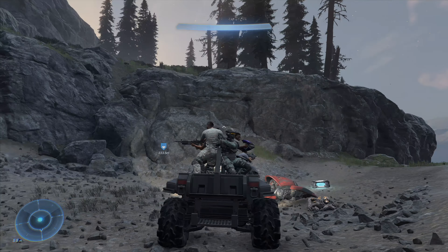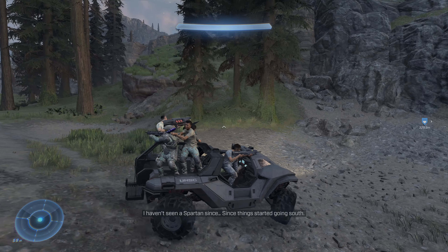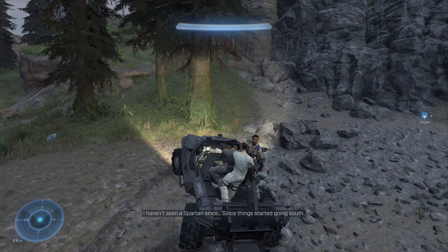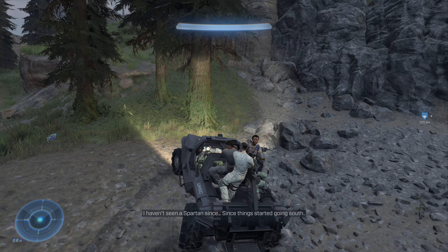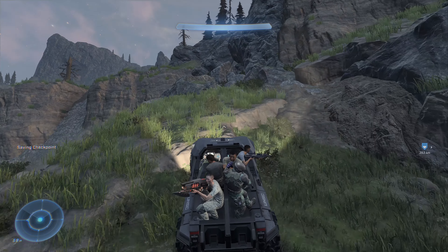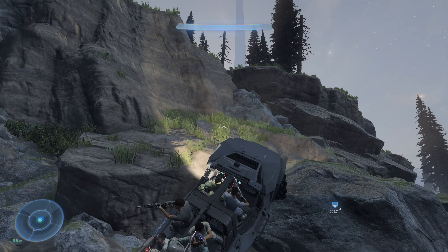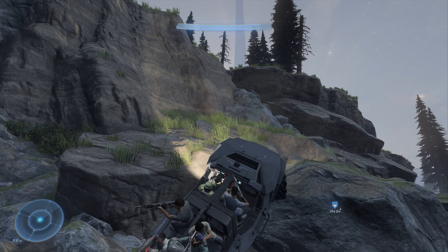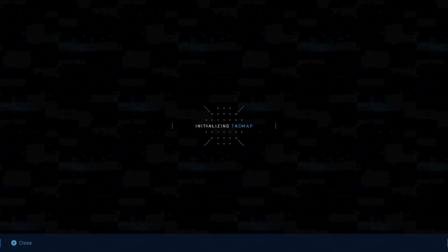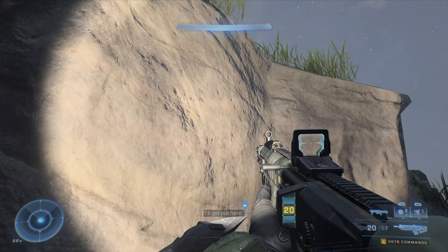Rolling over this ghost here. I bring up the map — I'm not sure if we can actually reach it from here because it looks like it's up the cliff side, so we might have to go on foot, which kind of sucks. I haven't had a Spartan since things started going south. I like having the jeep — it's all-terrain, man, should be able to go up. Probably not — I'm pushing my luck.